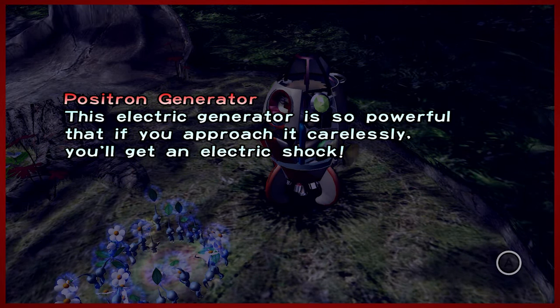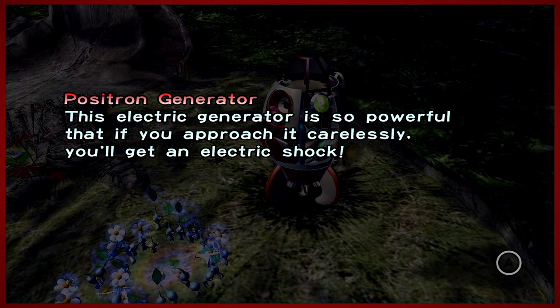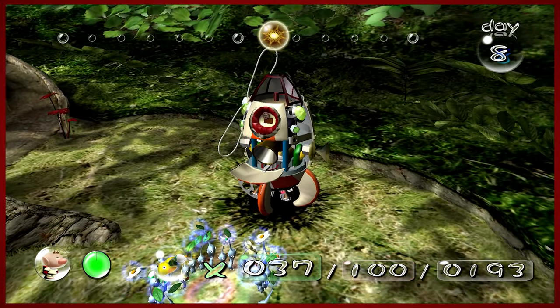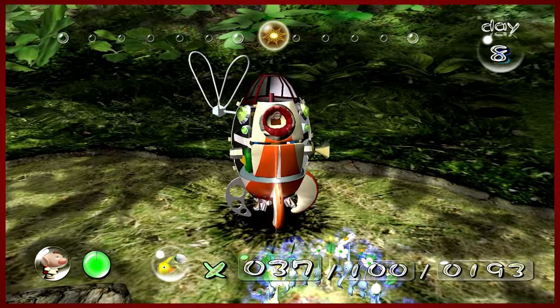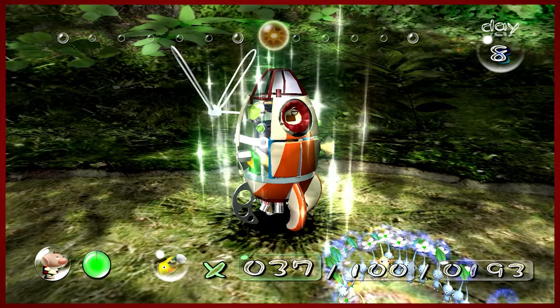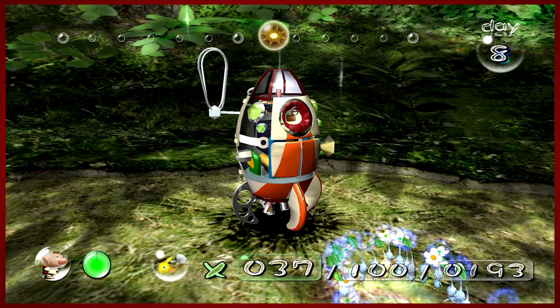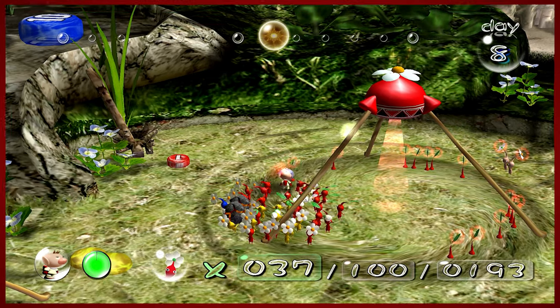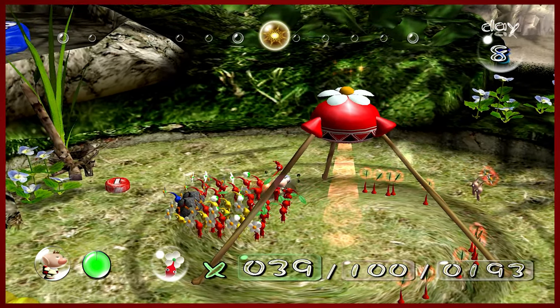The Positron Generator — this electric generator is so powerful that if you approach it carelessly, you'll get an electric shock. So we have gotten enough parts now — more than a third of the way there. We are on day four overall, which is good. We're about halfway through the day.